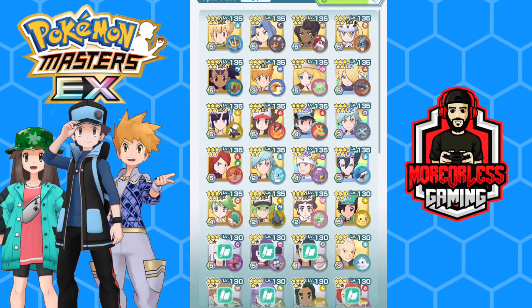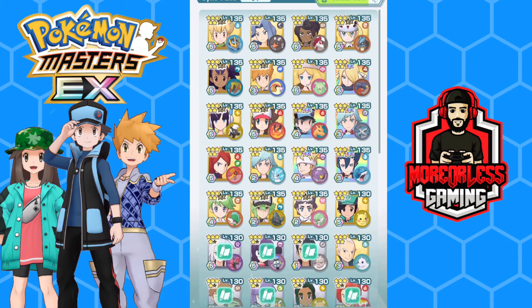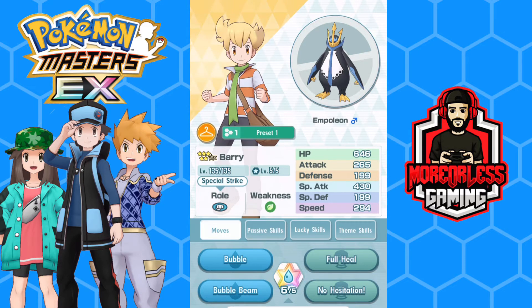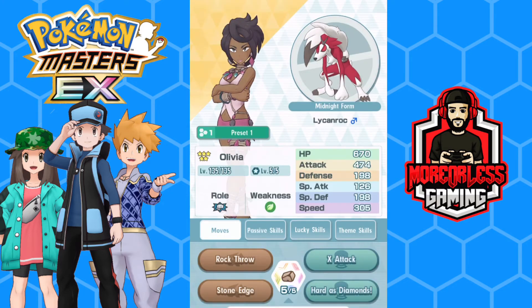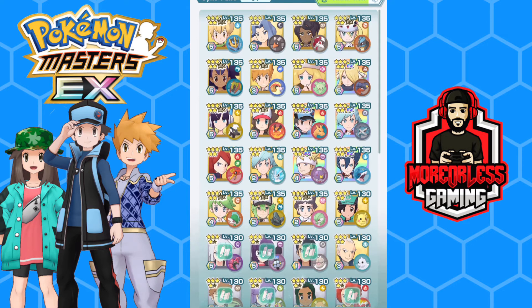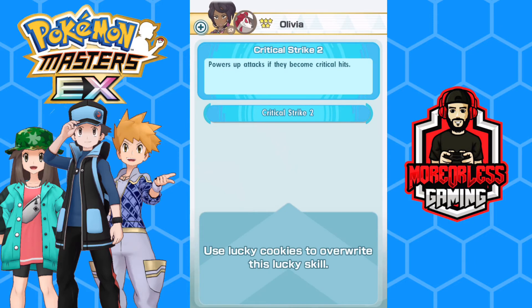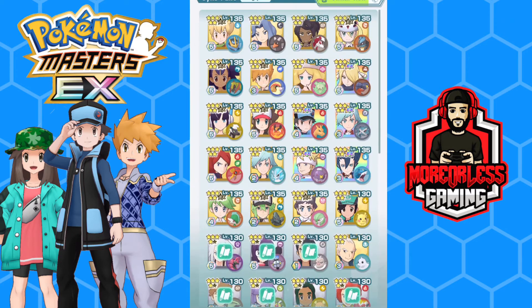So the basics: in Pokemon Masters EX there are three different roles — Strike, Tech, and Support. Strikers are our main damage dealers with two distinct sub-roles. For example, Barry is a special striker, while Olivia is a physical striker. As the name suggests, a physical striker uses physical-type moves — Olivia has Rock Throw and Stone Edge — while Barry uses special moves, similar to the main series games.